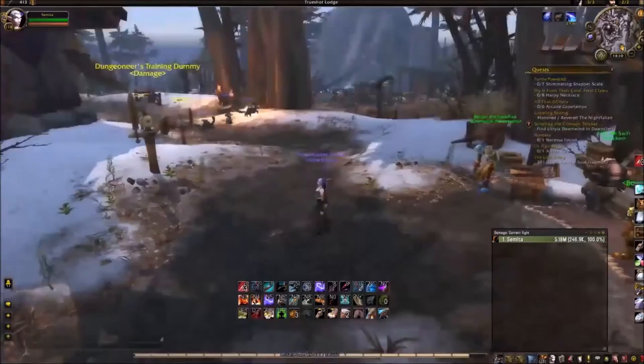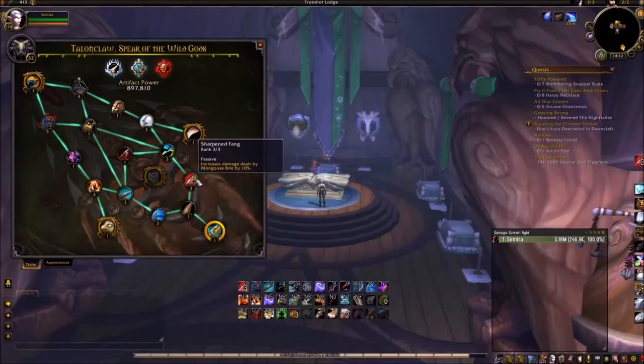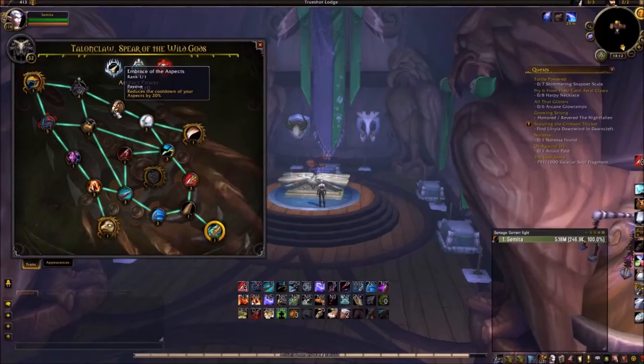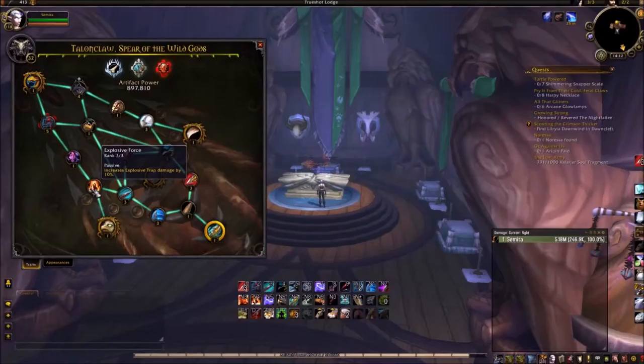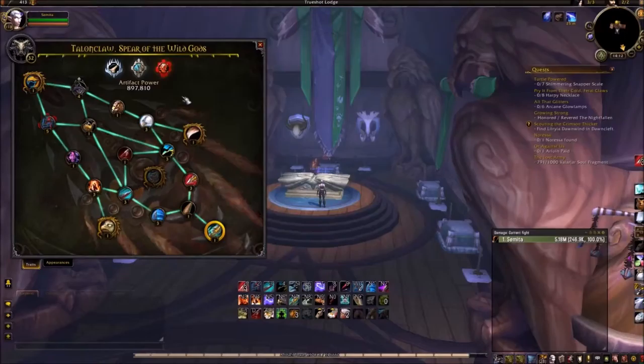That's a quick rundown of the talents, and I'm going to go through the Artifact Weapon. With the Artifact Weapon, there are probably three ways I would recommend going. The first one is Sharpen Fang, then My Beloved Monster, then Bird of Prey, then Embrace of the Aspects, and then you come back down to Hellcarver, Raptor's Cry, Explosive Force, Aspect of the Skylord, then Hunter's Guile, then Fluffy Go, and from there you can kind of just fill it out.